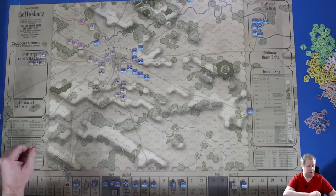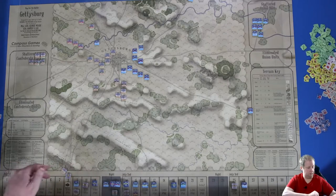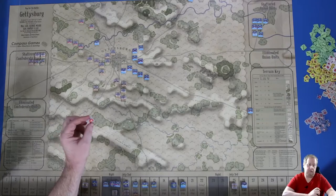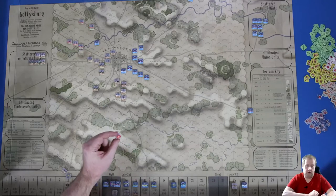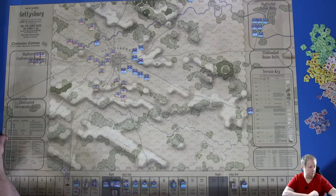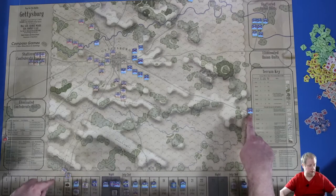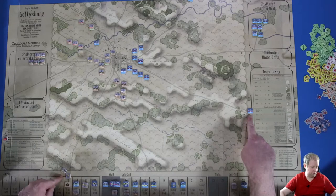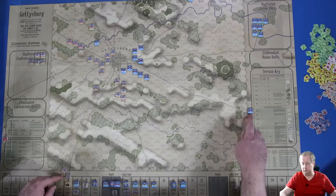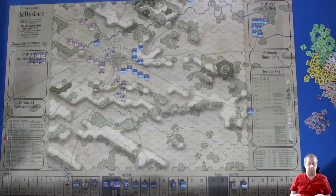I'm about to start turn eight and I want to talk about an important rule — in this scenario, the Confederates have the initiative in turns eight, nine, ten, and eleven on the first day. What that means is their combat chit does not go into the cup. If you're playing against someone, the Confederate player holds onto the combat chit and can play it whenever they want during the turn. I'll hold this back and play it at an advantageous time. There are also a couple of union reinforcements due this turn — it's the start of Anderson's division, and the start of Slocum's 12th Corps. This is also a straggler from the First Corps. We're on the 3:45 PM turn on July 1st.